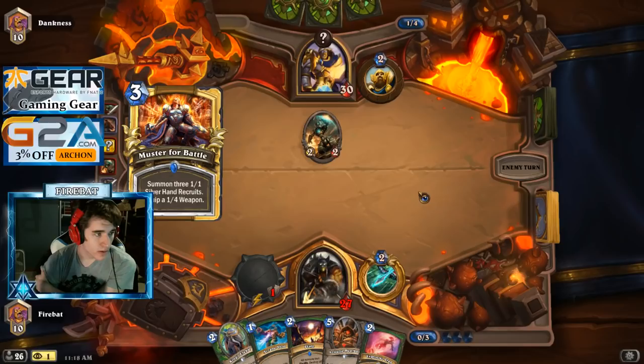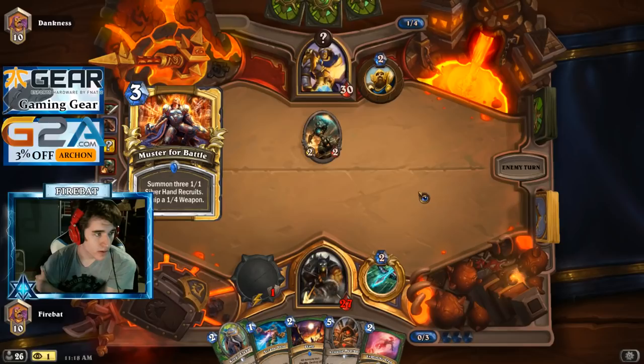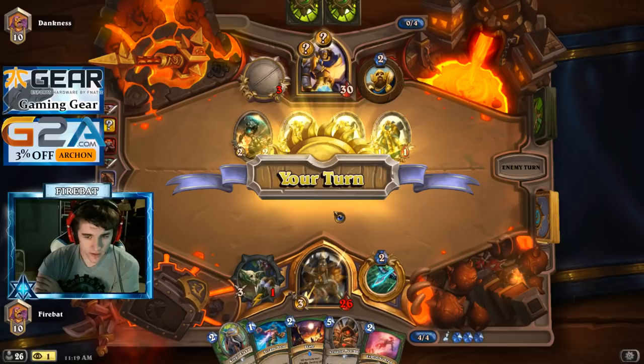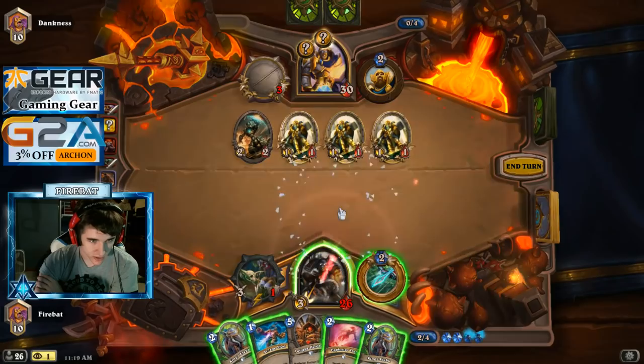That could've went better. We can Flare the Explosive Trap now — clean up this mess. Our Jousting value is insane now. Oh sick — we already have Elise.